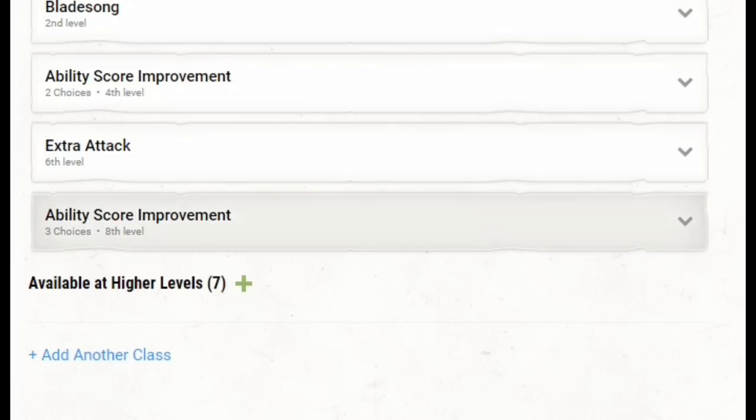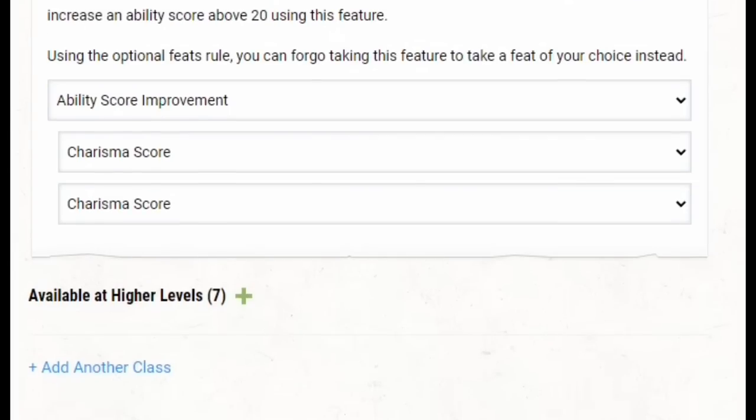Finally, we go back to Wizard for two more levels, take our ability score improvement, and get charisma up to 20 — maximizing our DCs for Dragon Fear and all Warlock spells.